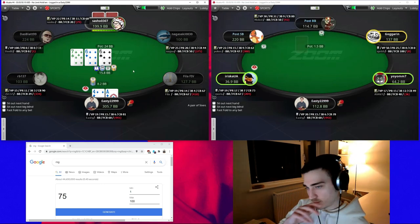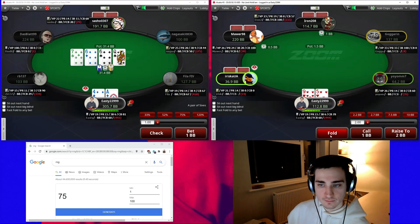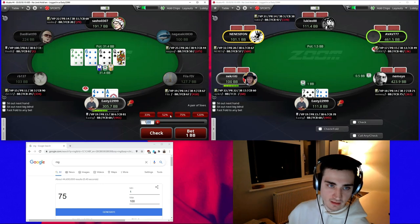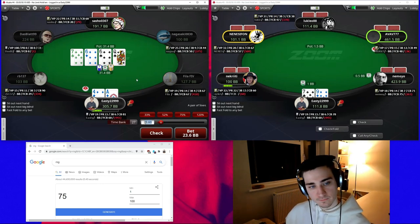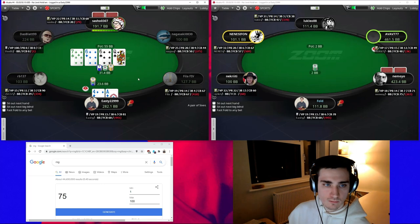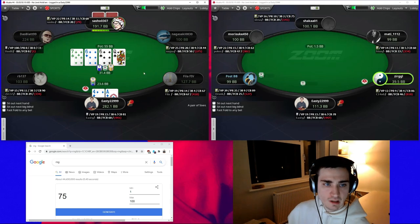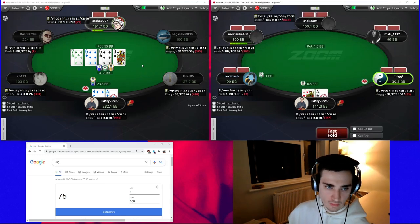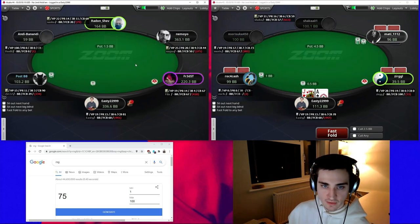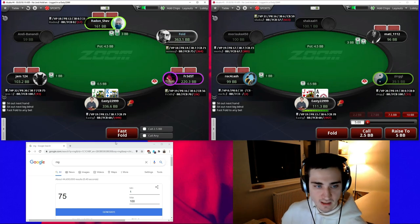The turn is quite interesting — a queen is going to favor our range with some frequency. This card is going to be way better for us than him especially when he floats, so we are going to barrel again. We also block ace-queen that floats. The card is definitely better for us than for him. We're very deep here so you'd be worried about some river barrels, but stuff like eights through jacks is going to be in a very difficult spot on that turn. We want to be quite aggressive on cards that are good for our range — it's important to understand which cards favor us and which don't.